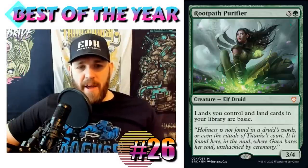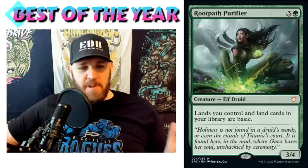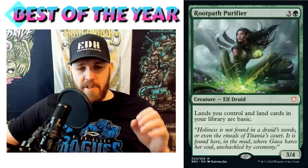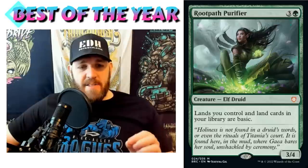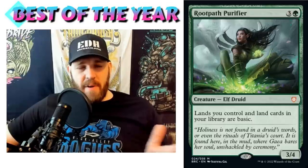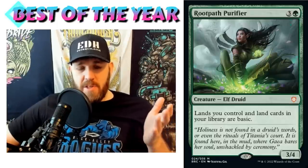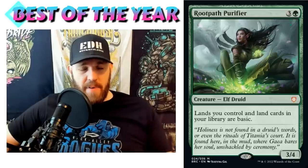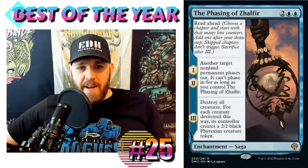Coming in at number 26: Root Path Purifier. Three and a green elf druid, 3/4 — lands you control and land cards in your library are basic. I made a video about this card when it first got spoiled. It's an incredibly significant card in the history of the game. Like Disciple of Calix, it's niche, but it has a very unique ability we've never seen before, and there are a lot of really interesting, powerful ways to use it.